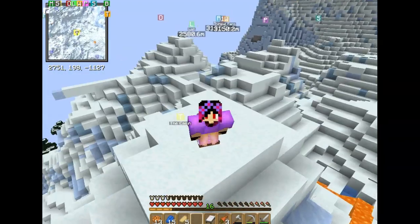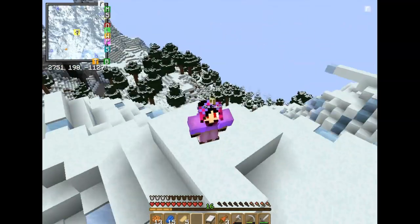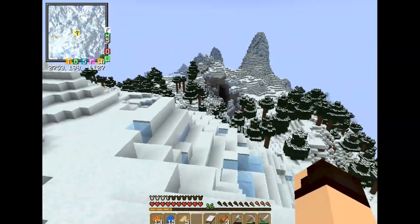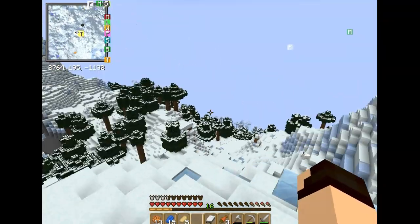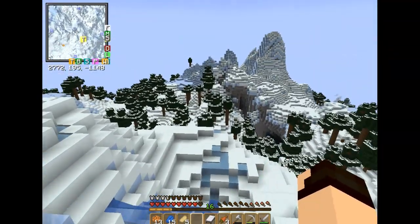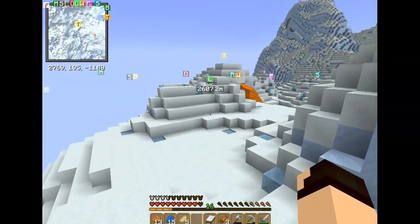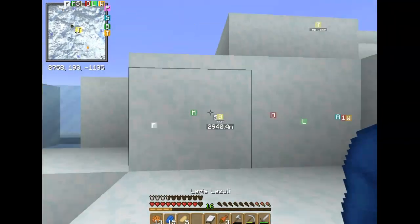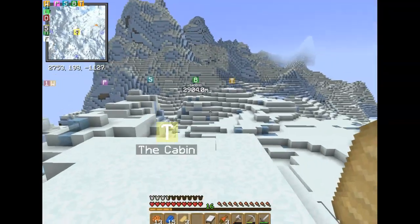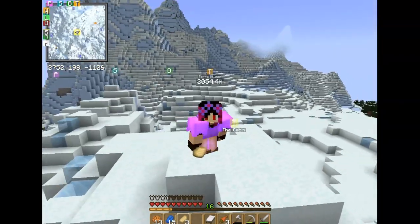Now you're probably thinking where the heck am I — I'm in the snowy biome! Look at this view, how beautiful. Leah told me she wants to build a cabin up here and that if I wanted to I should too, and then we can make a resort with campfires where people can come visit. Freezing my ass off but it's freaking cool. Maybe next episode you'll see some cabins — but I think that's gonna be it for this episode. Hope you guys enjoyed and I'll talk to you in the next one. Good day!